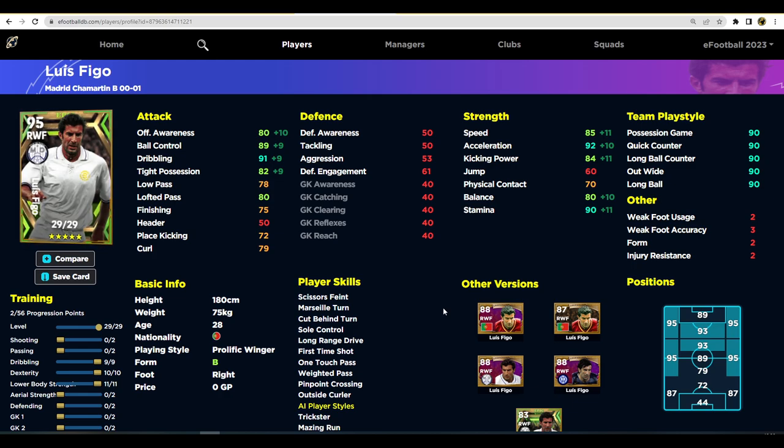I think his best alternative is to actually pull back the dribbling a little, leave it at 80 tight possession, and use him as a right midfielder — a crossing winger. They've kind of measured Figo well because he wasn't blisteringly fast like Cristiano Ronaldo. Figo was about patient, methodical dribbling and a very good football brain. I just don't know if that suits v2.4 right now.